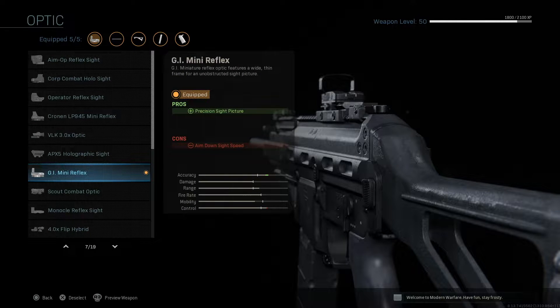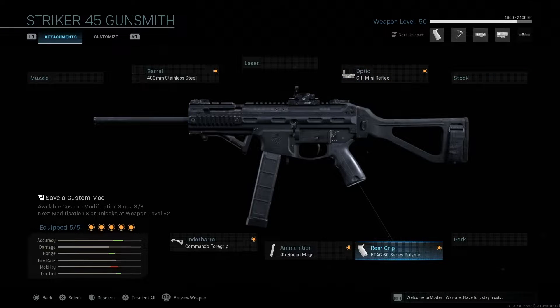We move on to the optic — the GI Mini Reflex. It increases precision sight picture while decreasing aim down sight speed. Like I always say, this is one of the best, if not the best, optic in the game. It gives you a very clear picture with a red dot sight and everything about it is pretty much perfect.